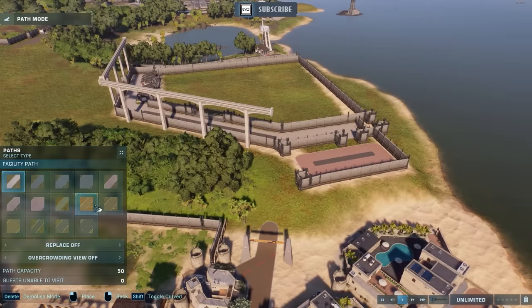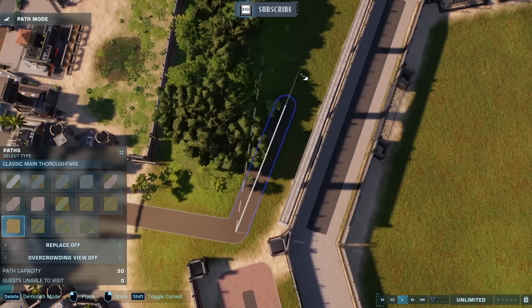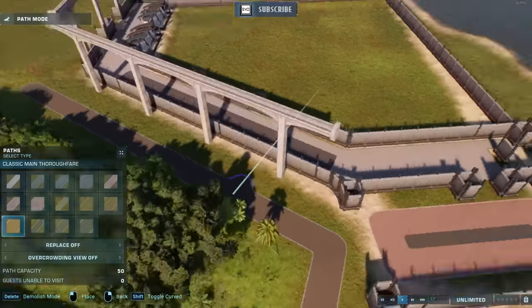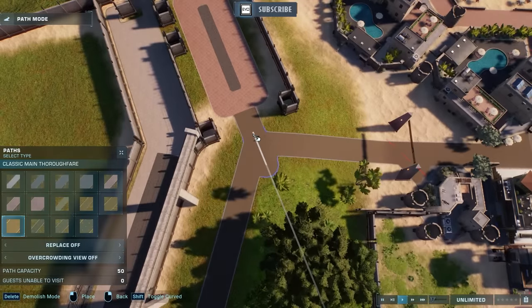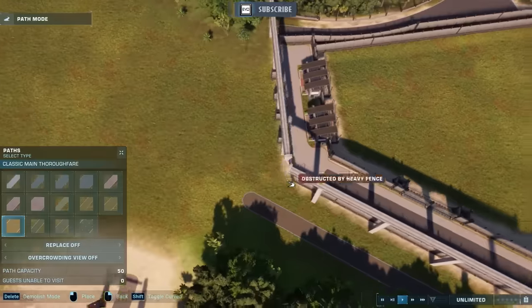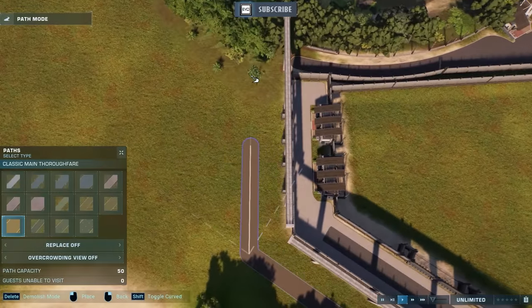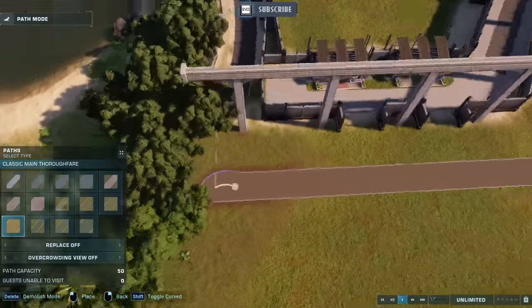I saw the notification that the velociraptor had escaped, and I was like, you know what? I'm gonna let her have her fun. Living the dream — I'm gonna let her do that for a little bit as I focus on my build, and then I'll fetch her later, tranquilize her, put her back in. So I did that. But what I neglected to take into account is that while the velociraptor was outside of the enclosure, it did not have access to water and food.